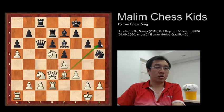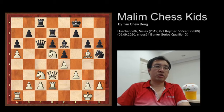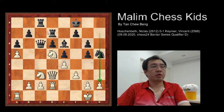Black continues to play g5 to go for activity, because black doesn't want to lose the pawn. So at move 24, bishop captures bishop, then the pawn captures on g5. Now the f-file is open, allowing an attack from the rook.